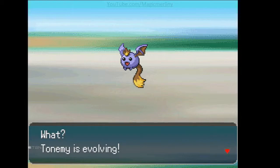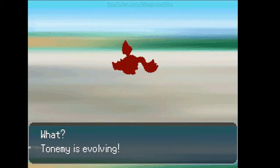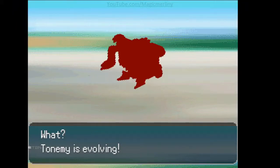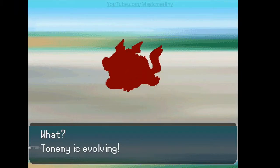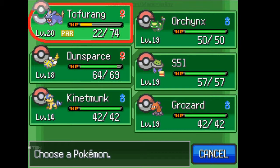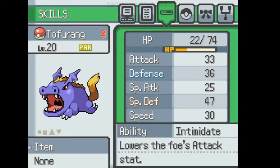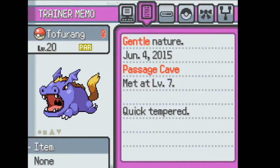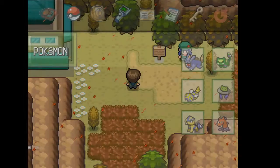I've never used Dunsparce before — this is a new experience. Tonami is evolving into the fat thing — hello, fat thing! Tonami evolved into Toforang. Sounds like a Golbat. 74 health — it lowers the foe's attack stat. Decent IVs overall. Speed is my least favorite stat so this is actually really good for me, aside from the weak defense. I'm not really a poison-type user but I do appreciate its beefiness.